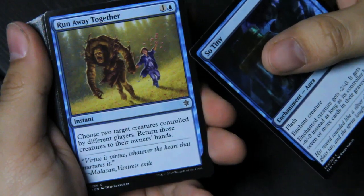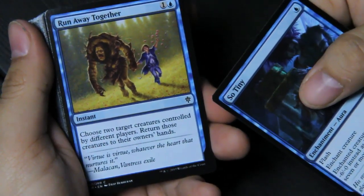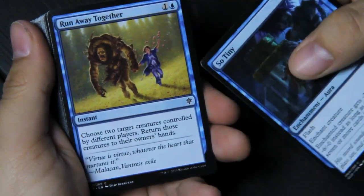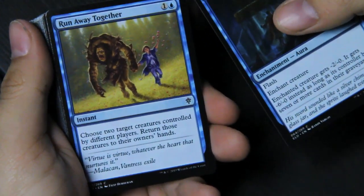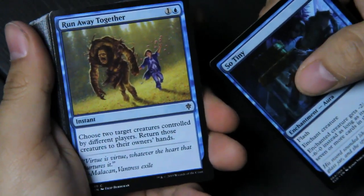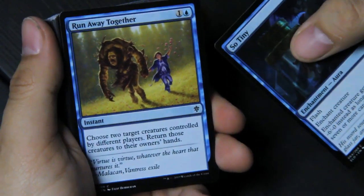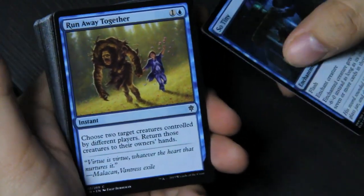So Tiny — this is actually the reason I got blue, because I wanted to make sure I got this one. 'Virtue is virtue whatever the heart that nurtures it.' For two, choose two target creatures controlled by different players, return those creatures to their owners' hands. I don't specifically know what fairy tale this is, but it's so cute — the idea that this unlikely pair is running away together.